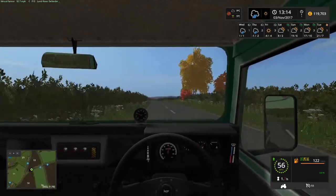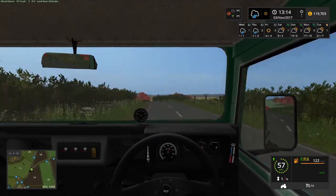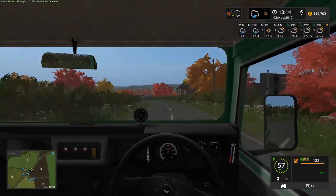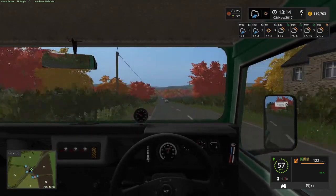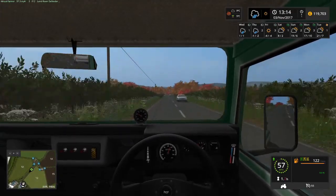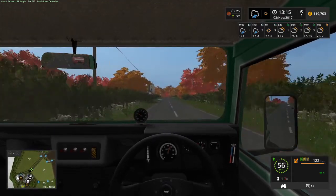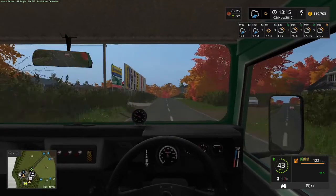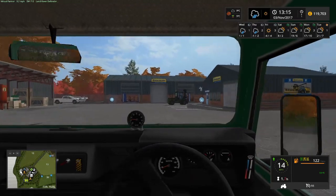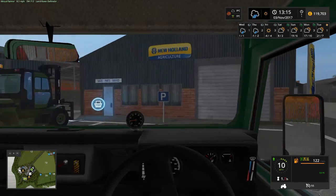Now we do have a couple of trailers we can buy. We've either got the Humbar trailer that we also have on Sandy Bay, which is two and a half thousand, or we have a new small utility trailer which is eight and a half thousand. To be honest I think I'm going to go with the Humbar — I haven't had a chance to test the utility trailer yet and we don't actually have any other uses for it other than transporting bits like this.